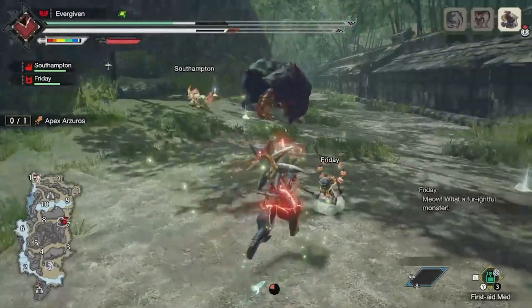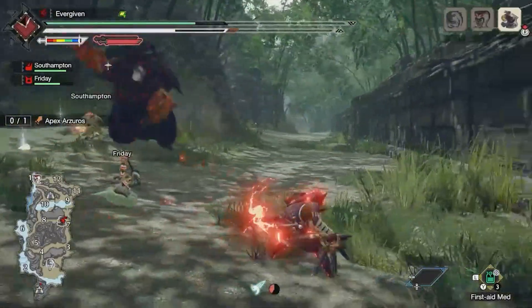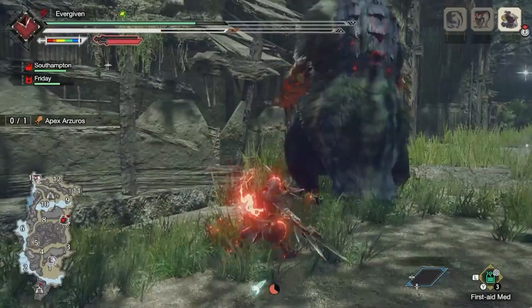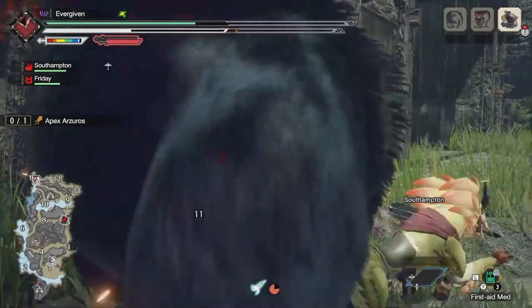Then 2.0 came. You could now fight these special bosses in regular maps like with the rest of the regular monsters, which made the Rampages and the Red Stronghold itself trivial.